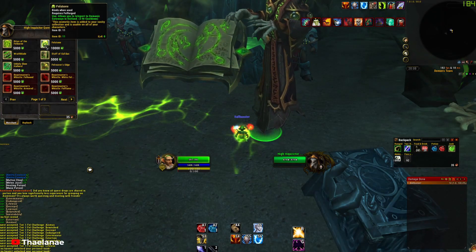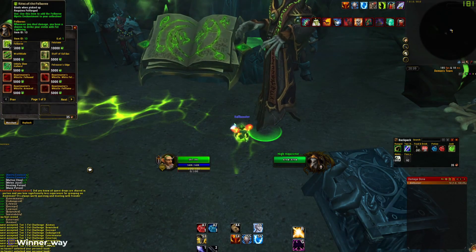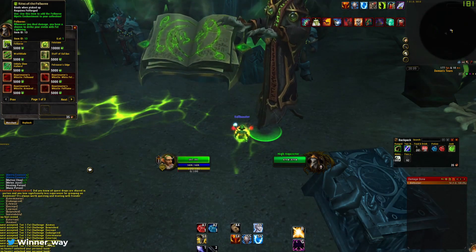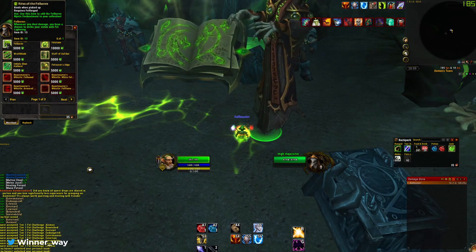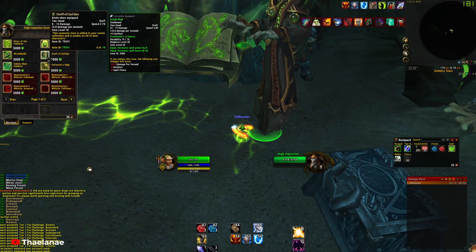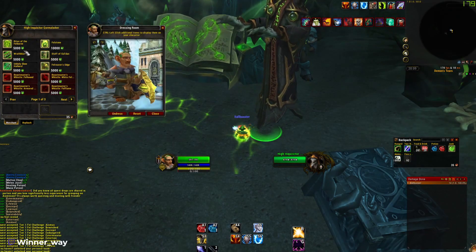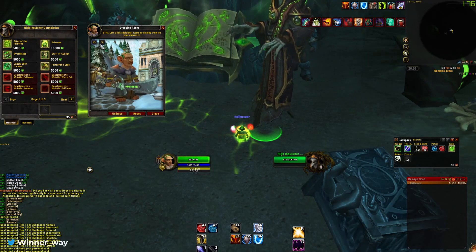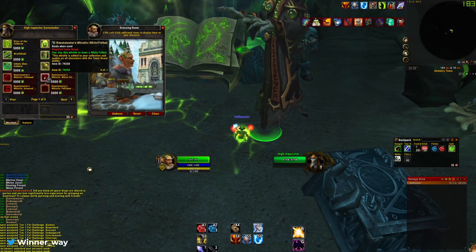There doesn't seem to be any indication of restriction yet. This one in particular is a Mystic Enchant specific to Felforged — whenever you deal damage, you have a chance to strike your victim with Fel Lightning. That sounds pretty scary. We have our cosmetics as usual — they're looking pretty good, Legion items I believe.